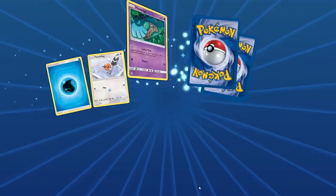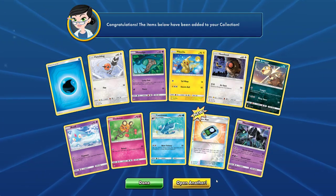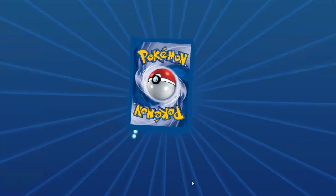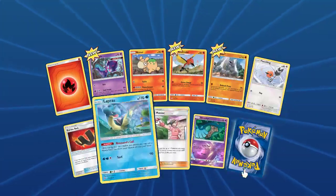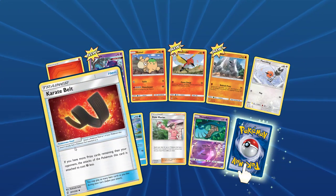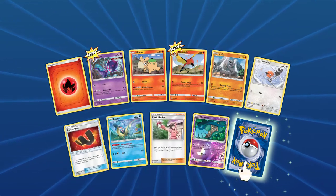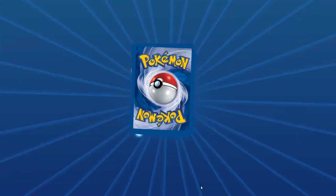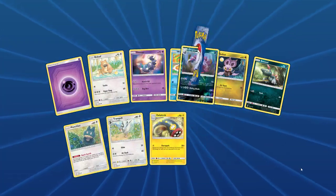After opening the packs I might break for a bit, just to get some stuff going, and then I'll be back. Another Necrozma, and the Channeler is awaiting us. This is buying that number not going down — I don't know how many I have left so I'm just having fun opening. Karate Belt: if you have more prize cards remaining than your opponent, the attacks of this Pokemon's cards do 30 more damage. Very cool card for fighting decks potentially.